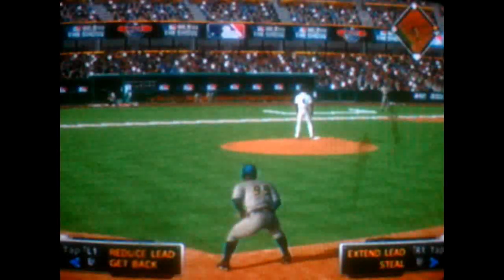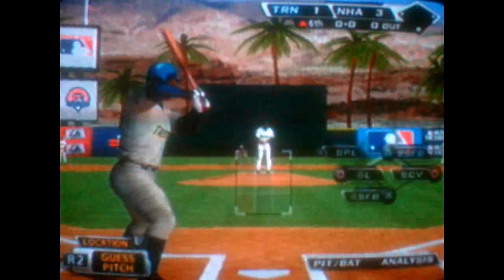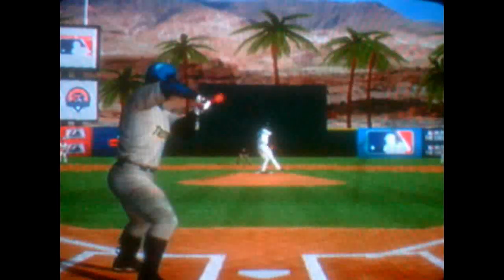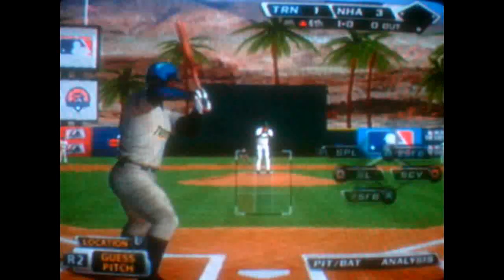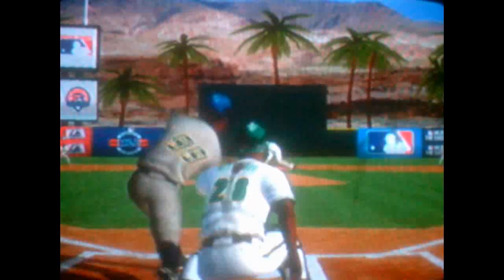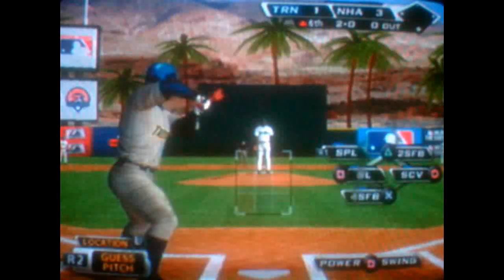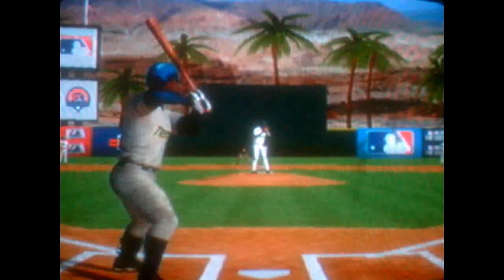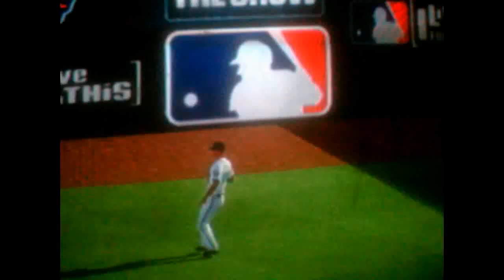Number 35 will dig in, 0 for 1 in the ballgame. Number 99 will dig in, 1 for 2 thus far. Ball one — you're always looking to keep guys honest with fastballs on the inside part of the plate. Tried to hold up there, appeal down to first, and no swing — it's ball two. Swing and a fly ball, and he's going to get there to make a fine running catch for the first out. He gets a fastball right down Main Street but all he can do is hit a fly ball for an out.